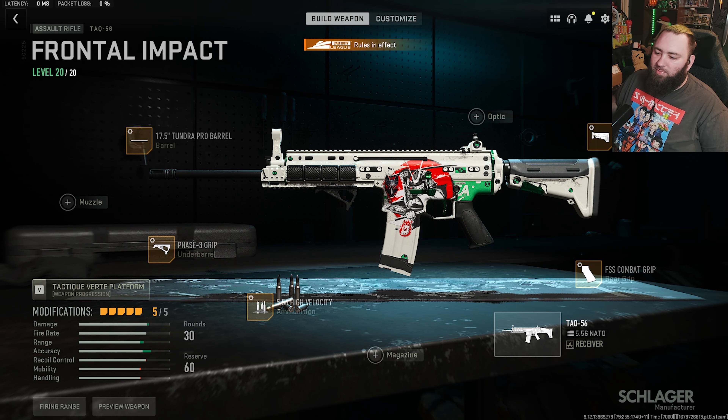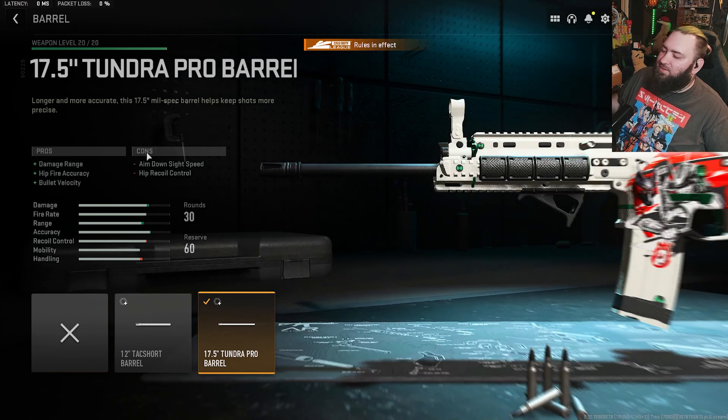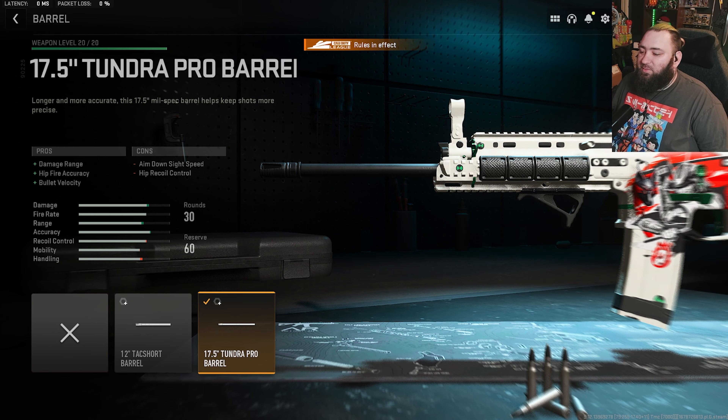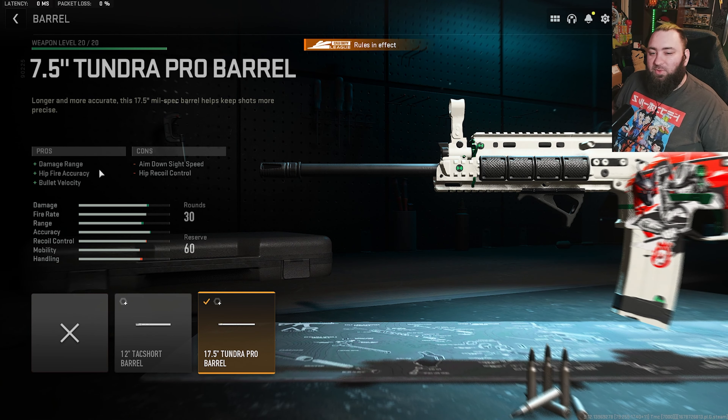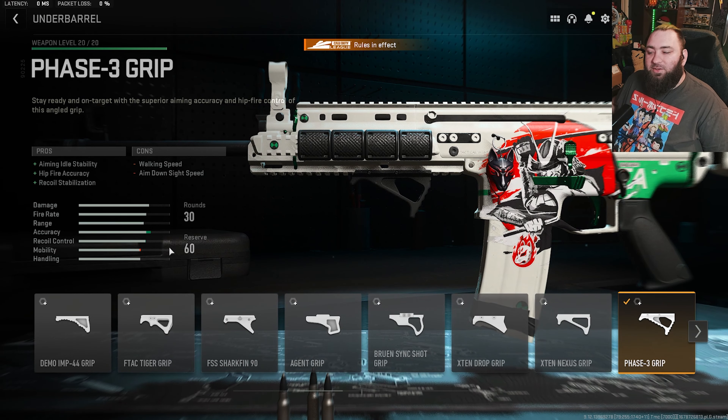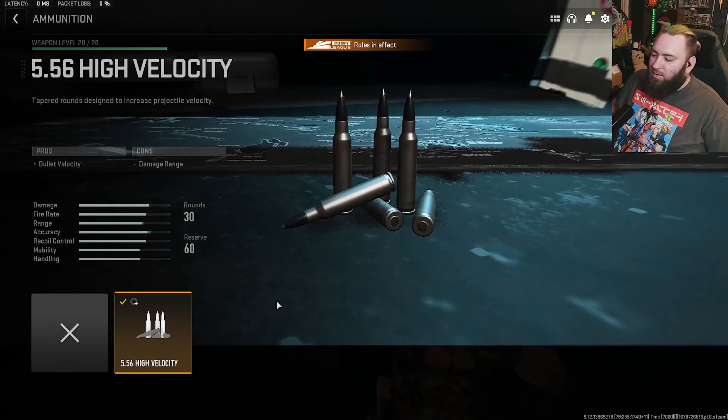We got the 17.5 inch barrel, which gives us the extra damage range that we need for an AR to be that walking turret. You also get a lot of bullet velocity from this. The Phase 3 Grip gives you a good amount of stability, hitting accuracy and recoil control, so that when you are peeking corners and going to kill somebody, you don't have to always aim it precisely. On the high velocity ammo, you got to hit your target faster.